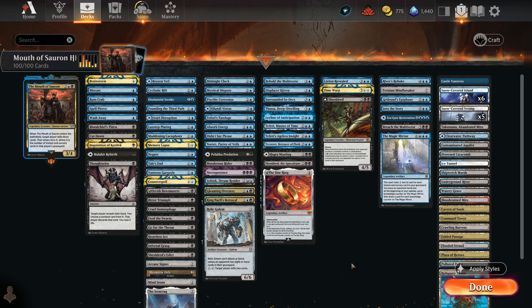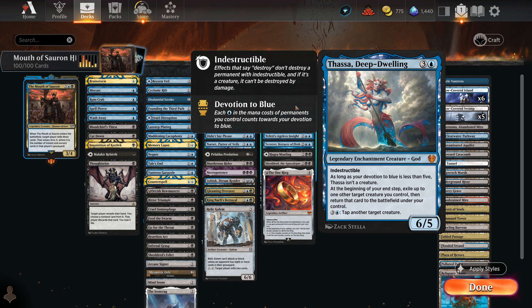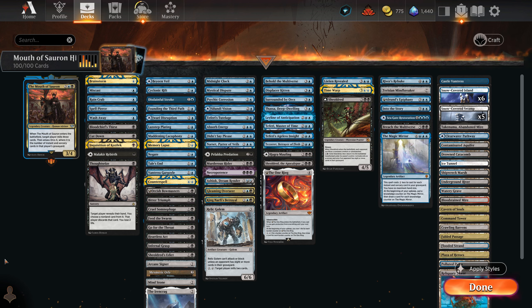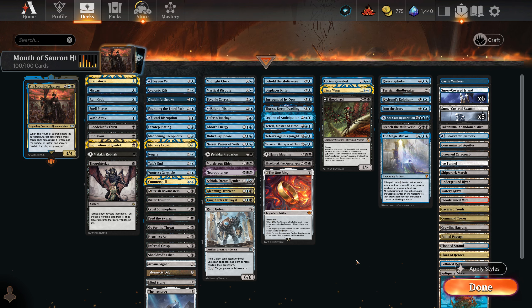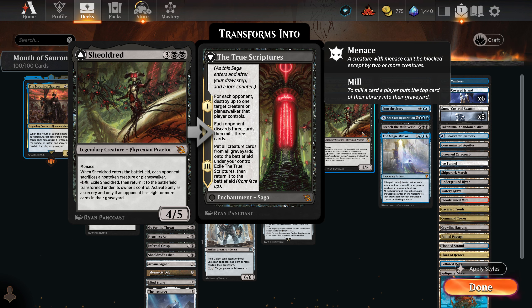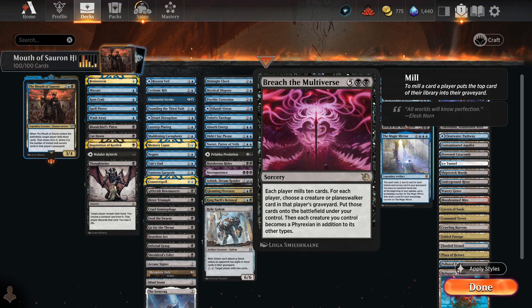We can have effects like Thassa's Deep-Dwelling so we can flicker it each turn and get the effect on each end step every turn — so we make a giant creature and mill our opponent. If we have Sheoldred in the deck, all the creature cards in their graveyard at Chapter 3, after we flip Sheoldred — which won't be hard in this deck since we built it around mill — Chapter 3 puts all creature cards from all graveyards onto the battlefield under our control. Breach the Multiverse is the same kind of idea: each player mills 10 cards, and we choose a creature or planeswalker from each graveyard and put them onto the battlefield under our control.